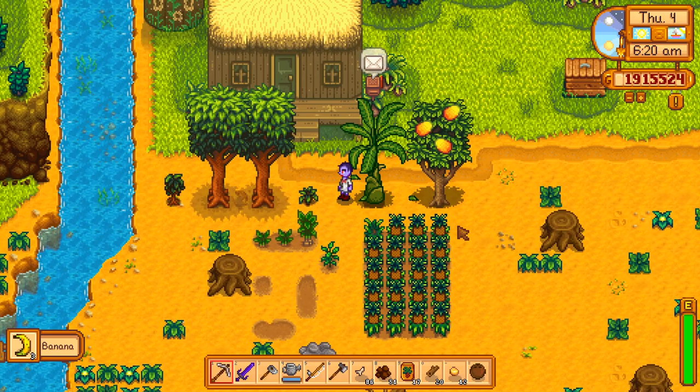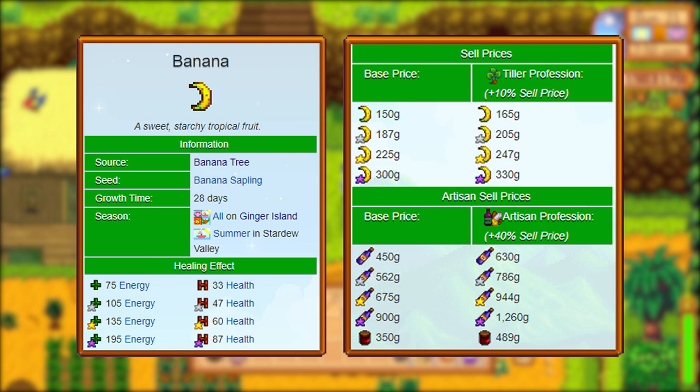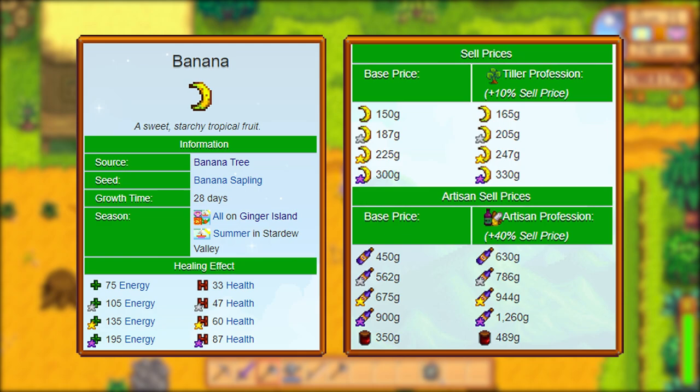The base price for selling bananas is 150 gold, but with the tiller profession you'll make 165 gold. After one year of having a fully mature banana tree, the tree will start producing silver quality bananas which sell for a base value of 187. After two years this value increases to 225, and then after three years up to 300. You'll make even more money if you have the tiller profession.